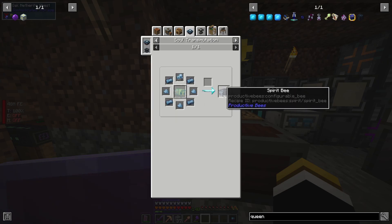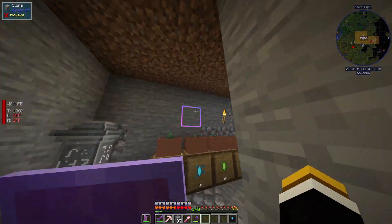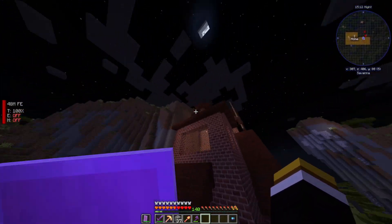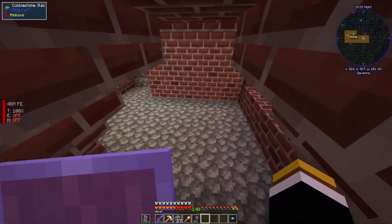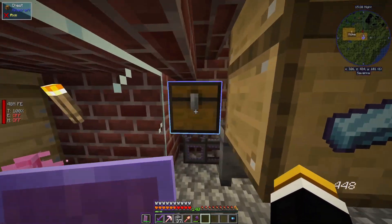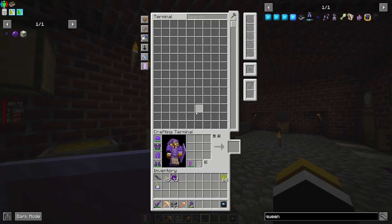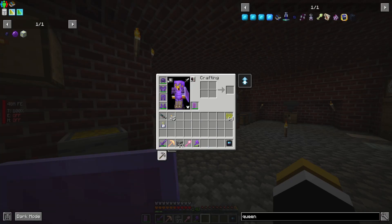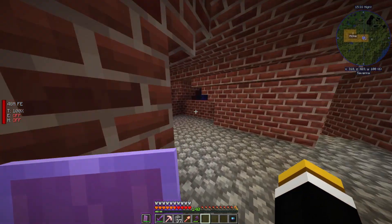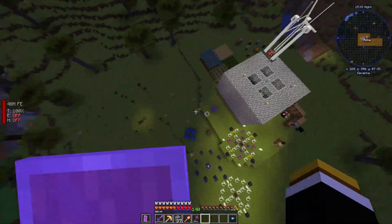The bee for me was spawning at 0, 0, 0 — no idea why. It was before I updated the pack, so I don't know if they fixed that. If you go over to the bee, it's in the attic and through my AFK time I already collected a bunch — I had all the soul steel blocks I needed. You just take them and put them over here; it gives you ingots and the dust.